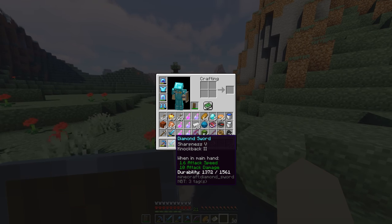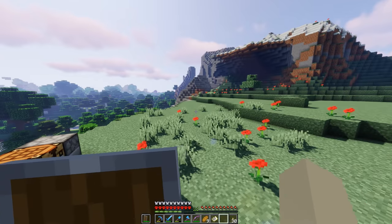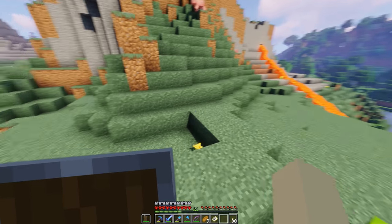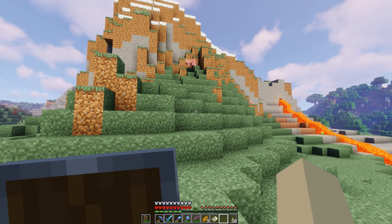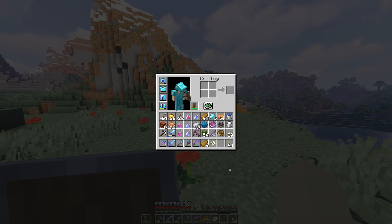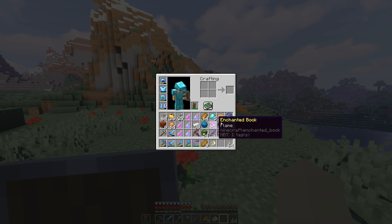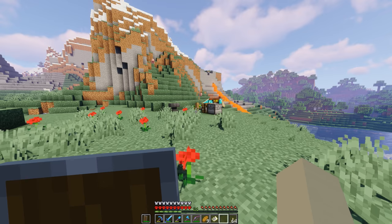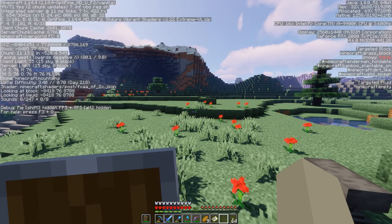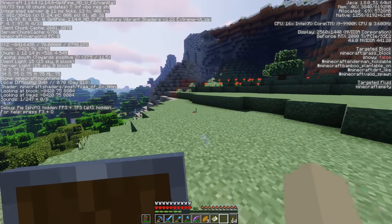The sword is at 1372 durability out of 1561 — doing pretty well. Our star pickaxe is at 927 out of 1561, so might want to refrain from using that too much. I don't have any raw food on me right now. I'm still eating through the bread. We left the house with a full stack of pumpkin pie and a full stack of cooked chicken, and we haven't run out because we found a bunch of bread in the villages. We're at negative 8404 X and 8786 Z right now.